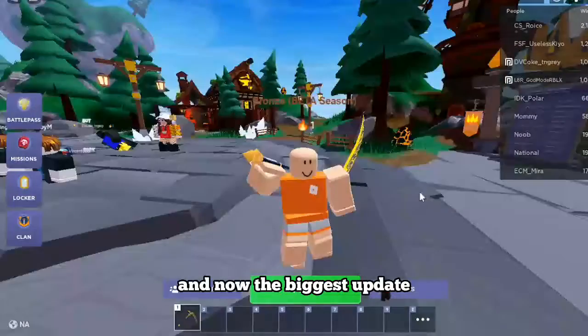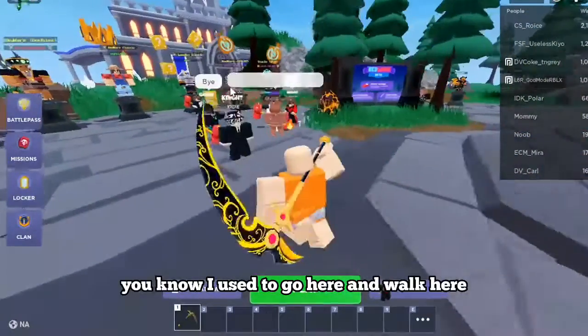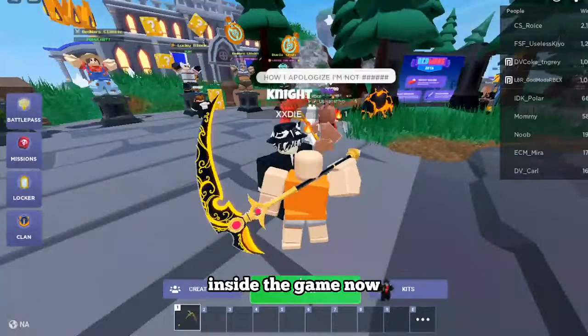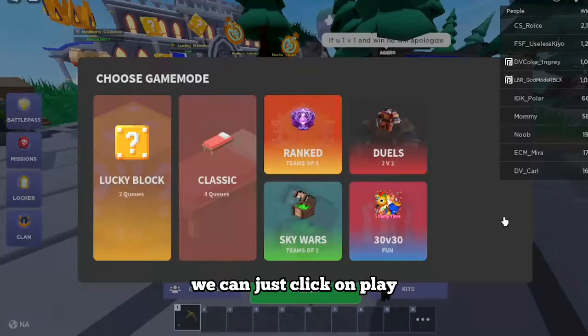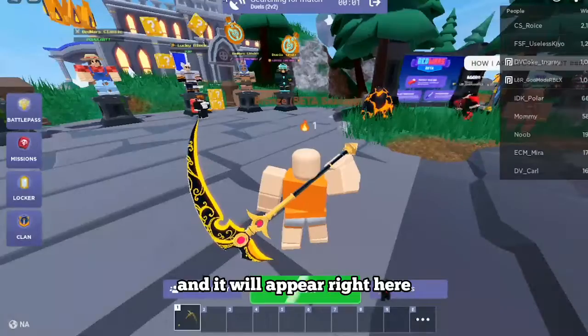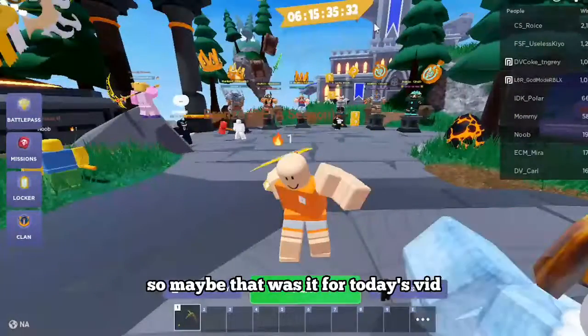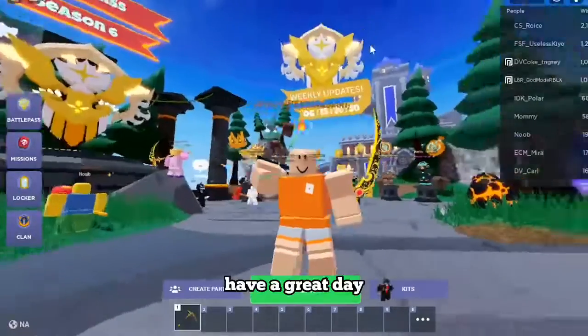Now the biggest update: I used to have to walk here to start the game, but now we can just click Play. For example, let's try Duels — and it appears right here. That's it for today's video, have a great day!